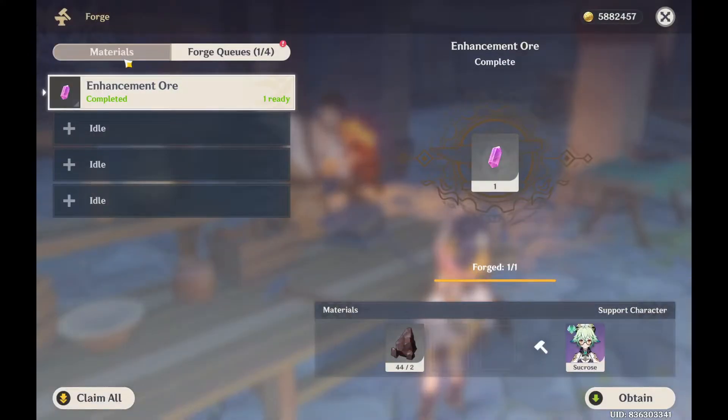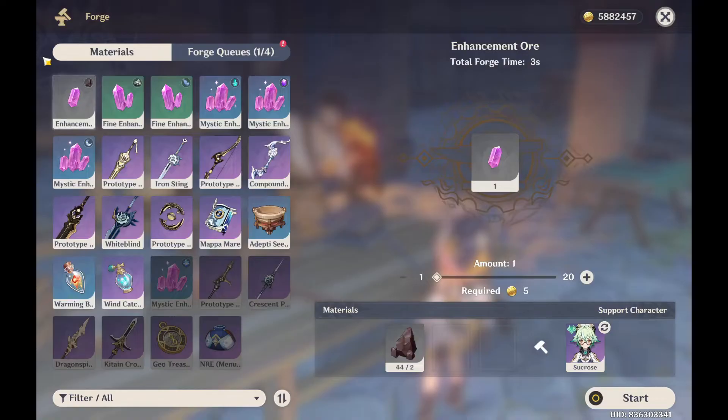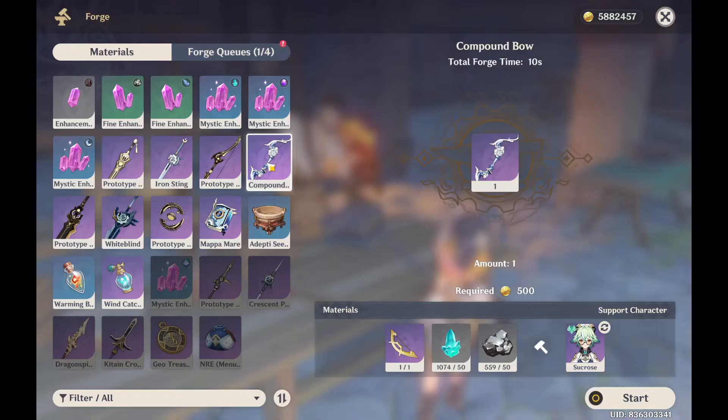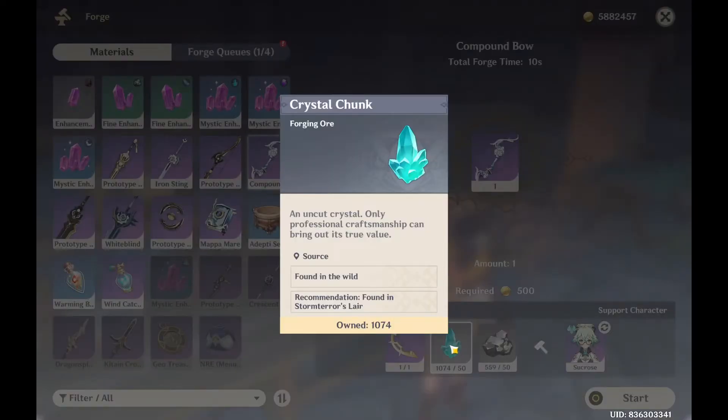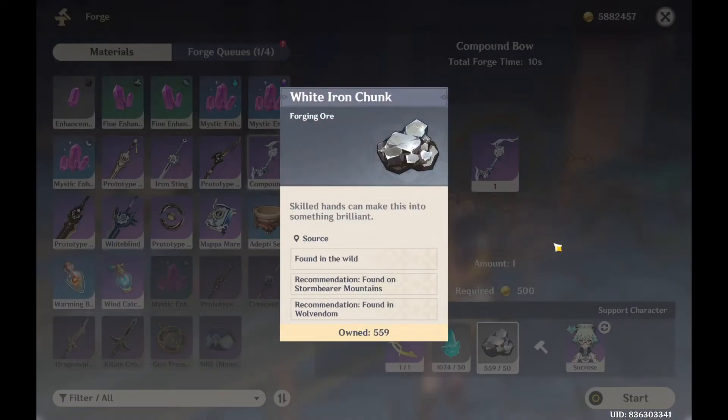Here are all the items you can forge in this blacksmith shop. Search for Compound Bow right over here and click on it. The materials required are one Northlander Bow Billet, 50 Crystal Chunk, and 50 White Iron Chunk.